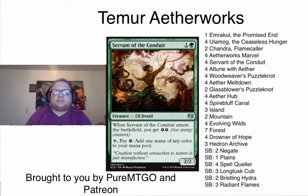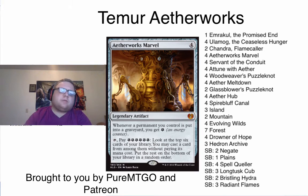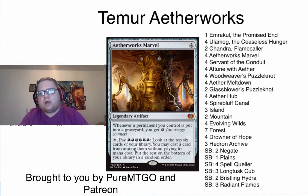My favorite interaction in the deck has got to be Drowner of Hope plus Aetherworks Marvel. Being able to slow them down, tap down their guys while building up energy and getting more activations is really sweet. It's also pretty sweet to activate Marvel and hit Drowner of Hope, because your opponent doesn't want to use their four-mana counterspell that exiles things on Drowner of Hope — what happens if you drop an Ulamog after that Drowner? Oftentimes they'll let Drowners resolve, but they shouldn't.